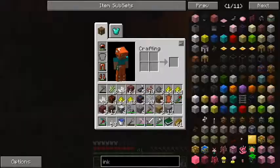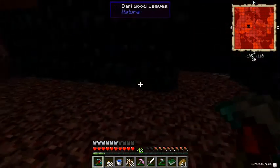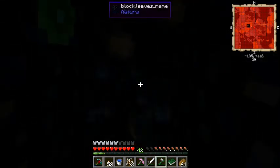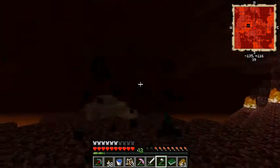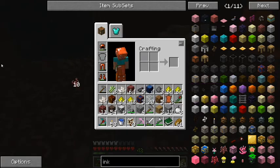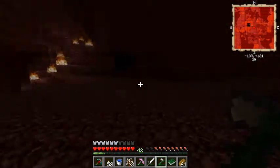Found one of my favorite trees from Natura — the darkwood tree! Let's grab some of this darkwood and hopefully get a couple of saplings so we can grow some back at base. This makes some really cool-looking stuff. Busting it up now. Got some saplings. My inventory is full though, so I'll throw away the flint string and extra sugar cane.